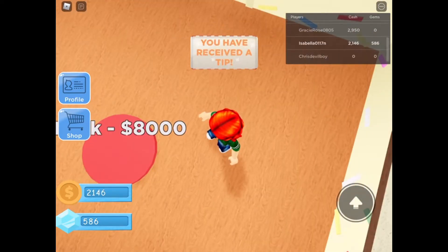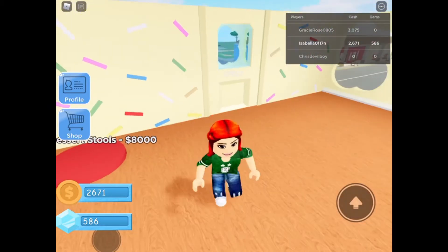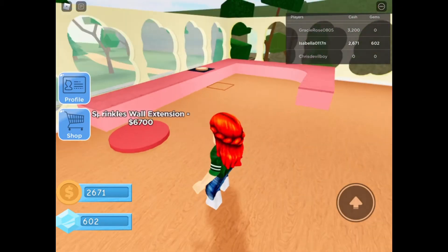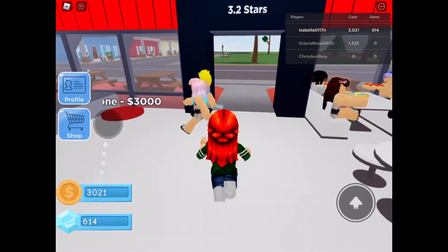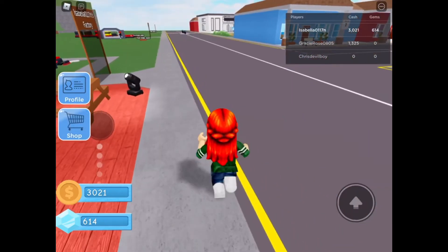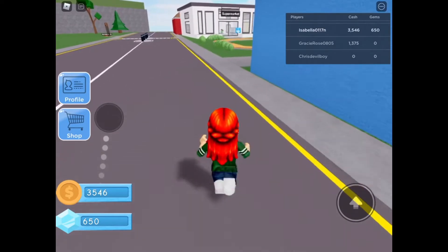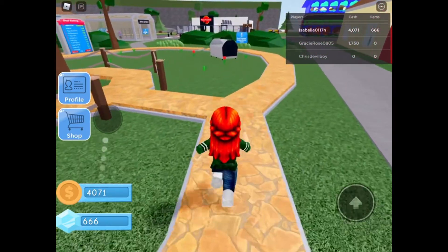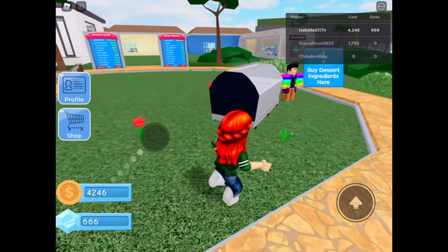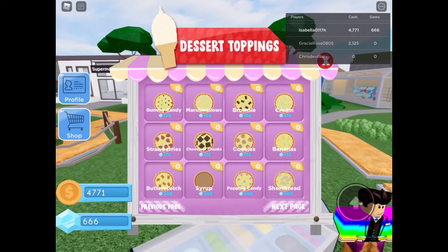Let's go downstairs and get some more ingredients so we can make more pizzas. Let's see what there is - let's get sweet ingredients. No sprinkles - I think I need sprinkles, syrup, butterscotch. Yeah, let's get butterscotch and let's get cookies and bananas and cookie cream.